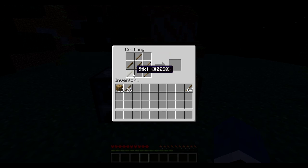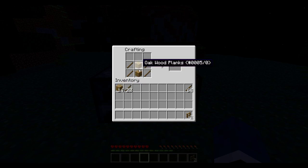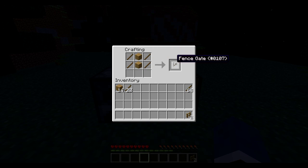You could do it this way — it really doesn't matter. So we've got two fences. To create a fence gate, you have to place sticks on the sides and then place two blocks in the middle, or you could do it this way. And there's your fence gate.